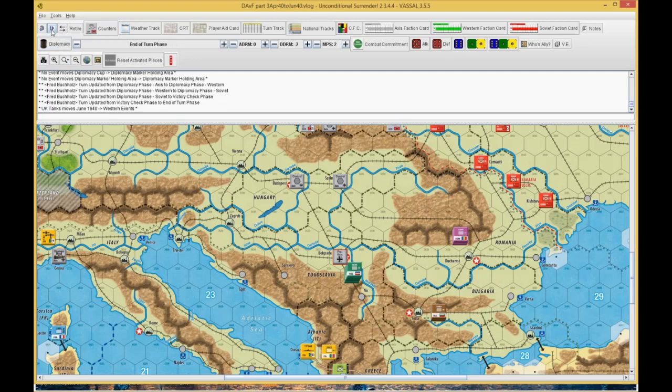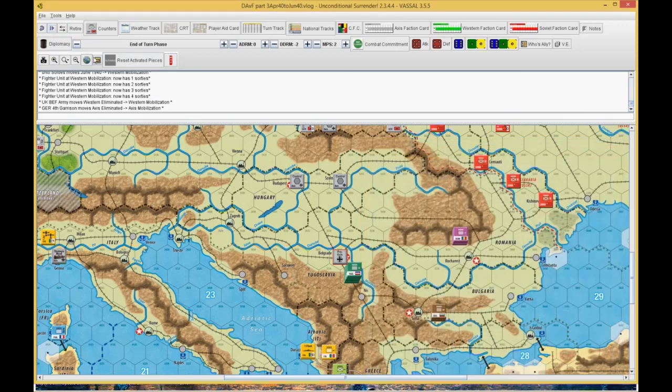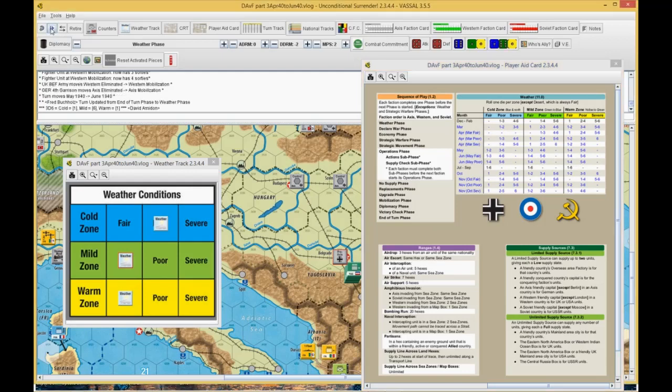We go to end of turn and get some stuff off the track. I picked up an airplane for the British that I can build, and the BEF comes back to being able to be built — it's got two garrisons he can build. Then we are into weather for June. Looking at the fair line in June: one through three in the cold zone, one through four in the mild zone, one through four in the fair zone. He rolls a one, six, and a one — so it's going to be fair, poor, fair. France gets a breather.